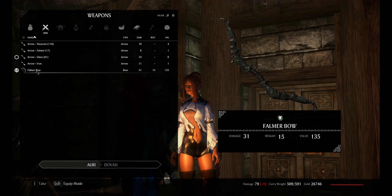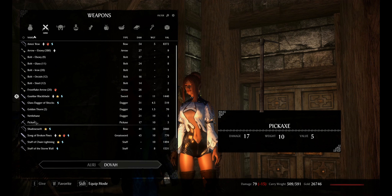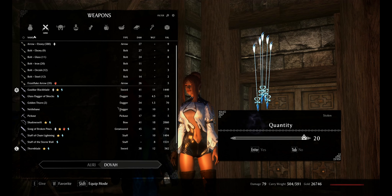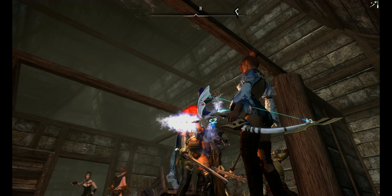Right now she has a Forsworn bow — and it looks badass here — with a damage of 31. I'm going to give her this new bow that has a special effect attached to it: Amos's Bow, which has a damage of 54. Don't forget it's stolen, so we basically can never get arrested or all our followers lose all their stuff — and honestly I lose my stuff every time I get arrested. We're going to give that to her. And also these Frost Flake Arrows, which have a cool special effect.